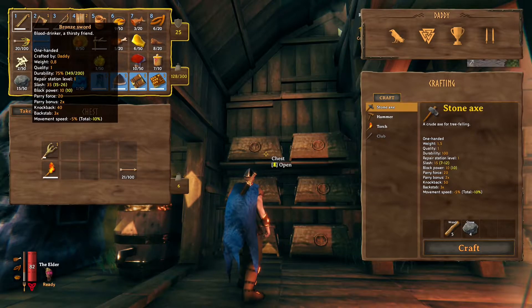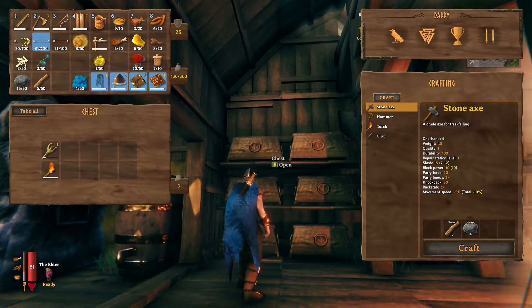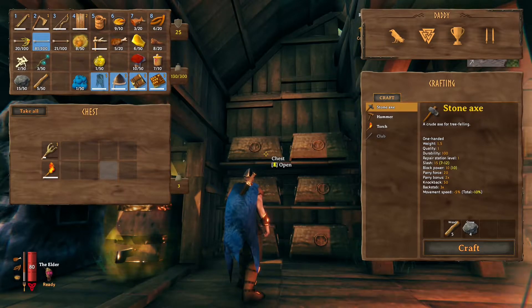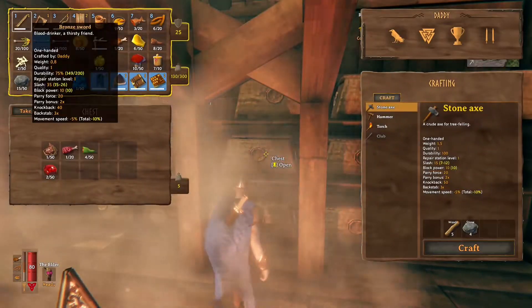Apparently killing sea serpents is not that bad. We have bronze arrows — we have 20 fire arrows, flint arrows, and bronze arrows, so we could actually go hunt for some. We also need to go back into the black forest.